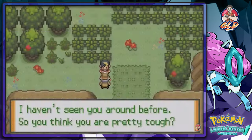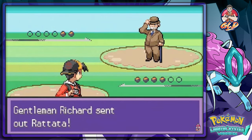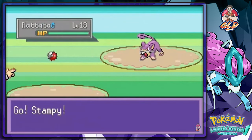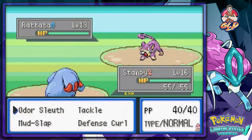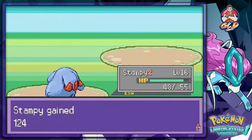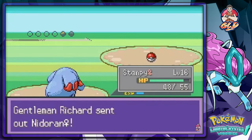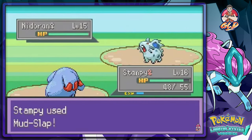Here we go battling some dude with a level 13 Rattata. I taught Stampy Mud-Slap off screen, so hopefully that gives us a little more of an advantage since Stampy isn't really the greatest Pokemon. That quick attack missed — Stampy, use that move! It's powered up and look at that critical hit, that's great! He's coming out with a Nidoran female, so let's stick with Stampy since I have the ground-type move now — Mud-Slap for the win!